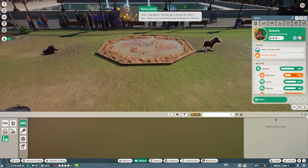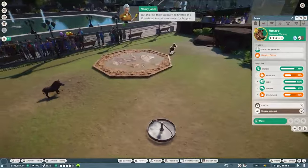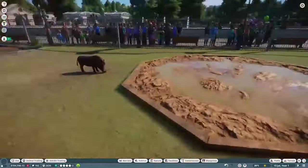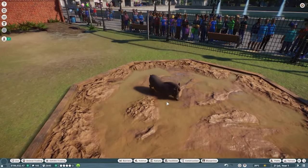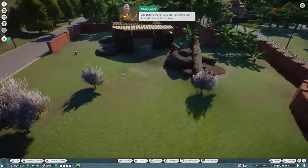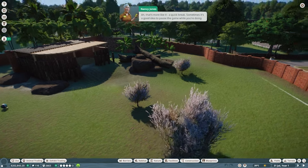Nancy compliments the work and says the next task is finishing the ostrich habitat near the hippos. We watch one of our warthogs finally hop into the mud bath and lay down — then feeding time begins. Before starting the ostrich habitat, we pause the game using the pause button in the bottom right corner. Nancy recommends keeping the game paused while we build.